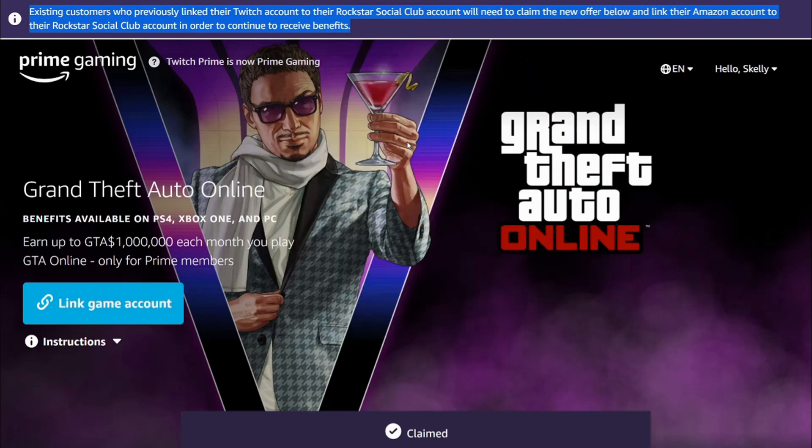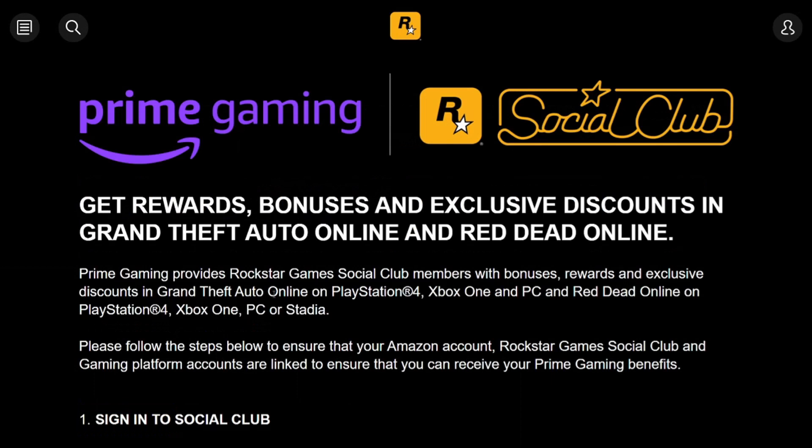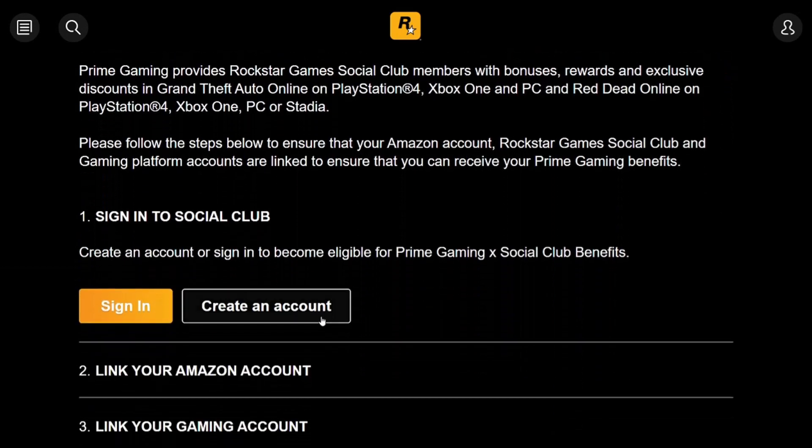This is a longer video, so I'm going to take a second to talk about a few things. If you go to your Prime Gaming Loot page and go to GTA, you will see that you'll need to relink. You'll have to go to your Rockstar Social Club account, sign in, and relink your gaming account with the Rockstar Social Club account.